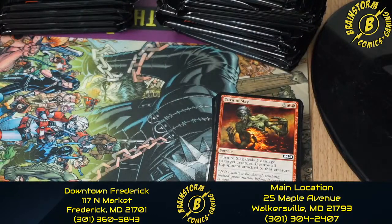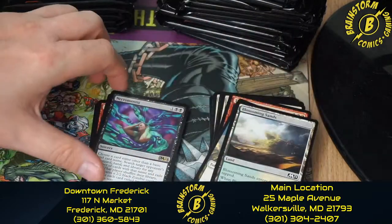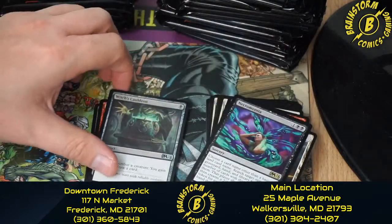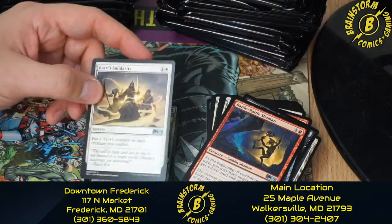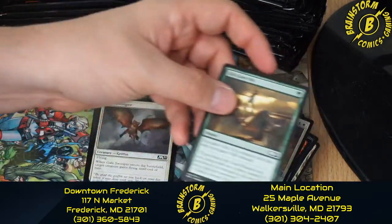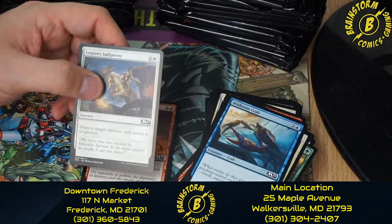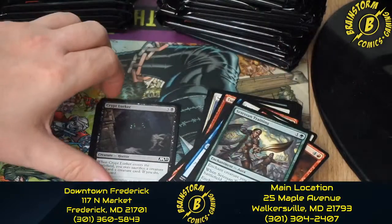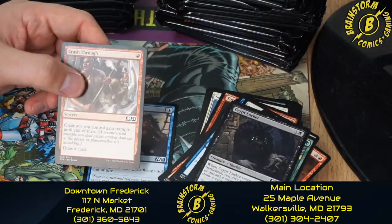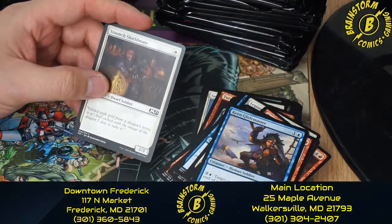In our last pack for this pre-release kit: we have the Night token, Blossoming Sands, Necromancia, Witch's Cauldron, Battle Rattle Shaman, Basri's Solidarity, Life Goes On, Gale Swooper, Wishcoin Crab, Legion's Judgment, Pitchburn Devils, Setessan Training, Crypt Lurker, Crash Through, Keen Glidemaster, and Staunch Shieldmate.